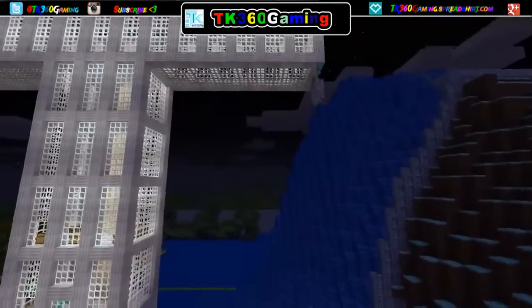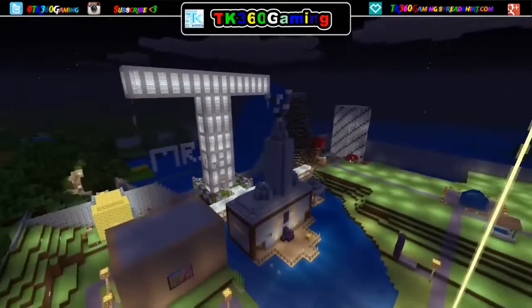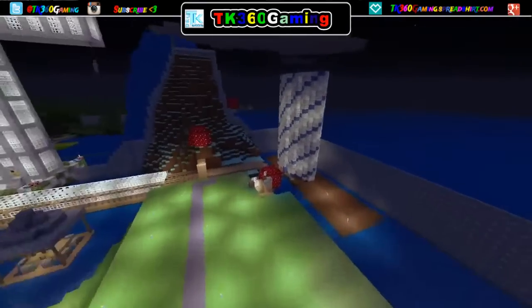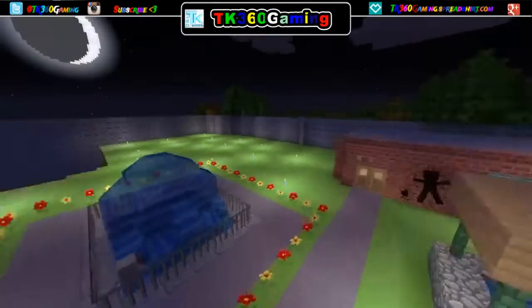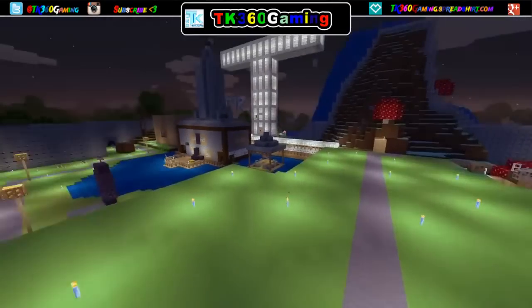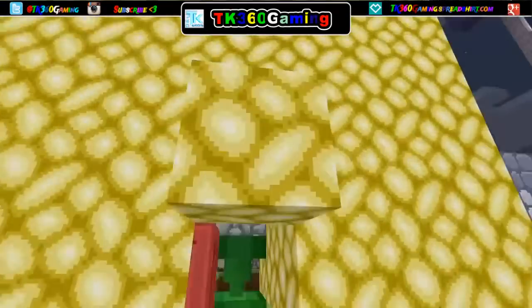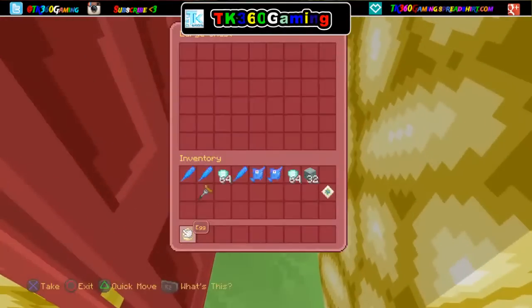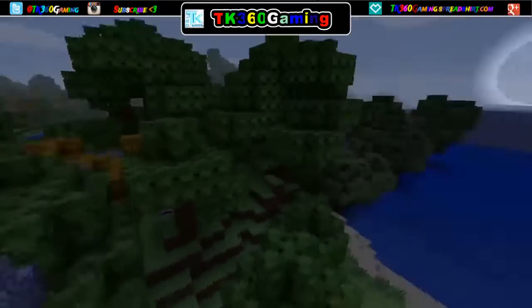You guys didn't even see my iron golems — these are my T's earrings. Those look pretty nice. I guess I could also show you this: this is a cobblestone generator. Basically, what you do is you break these and it just replaces itself, so you can have pretty much unlimited cobblestone. I've wiped it dry because it takes a lot of cobblestone to make a huge fence go around your place.